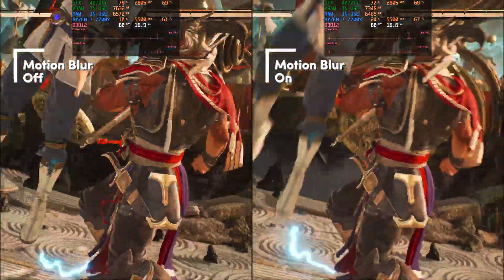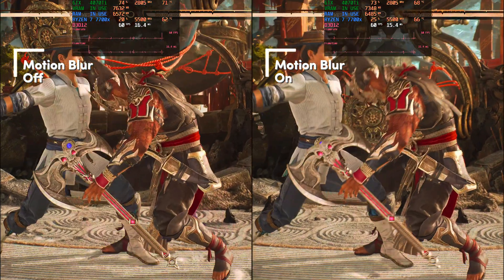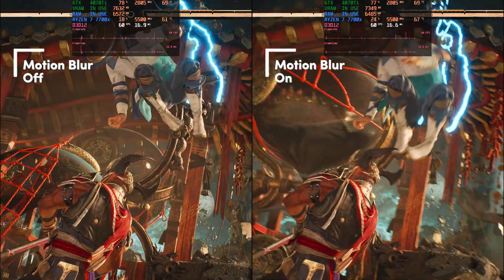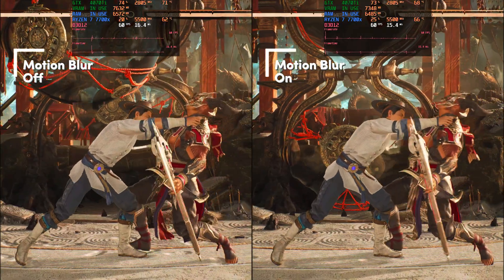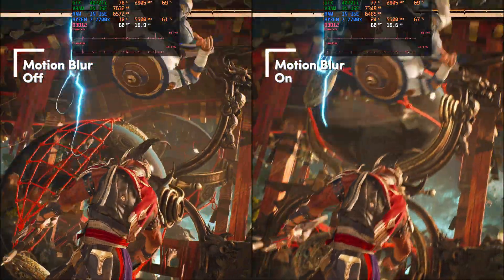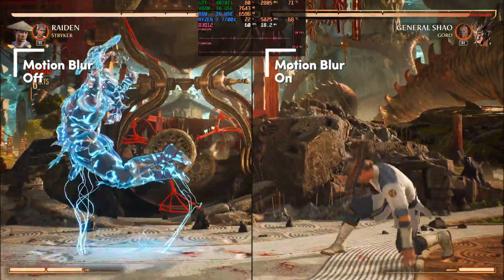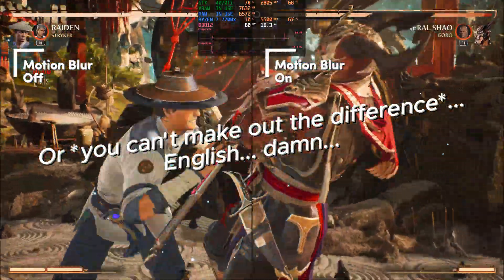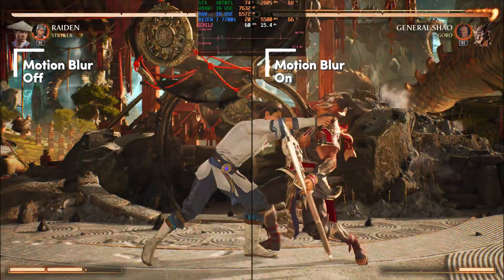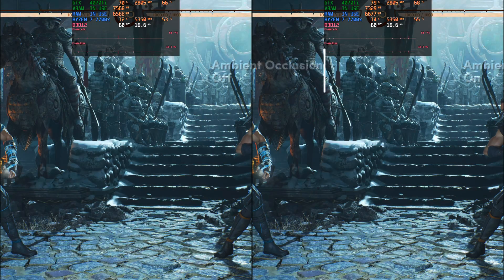Motion blur goes by so quickly — let's look at it in slow motion. Even in slow motion it moves quickly, but I like the little blur the characters have when moving. It makes them look a little more in motion and a little more realistic. At full speed you can barely tell the difference, but since you're very focused on the characters in game, every bit they look and move better is worth keeping. So keep motion blur on.